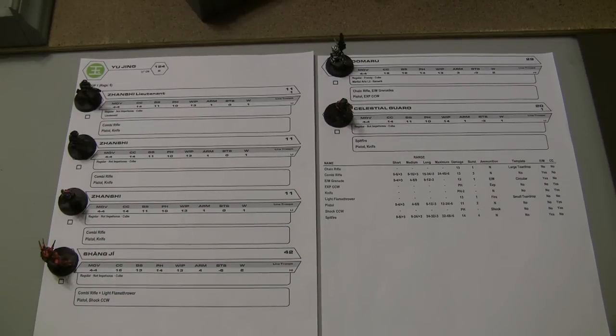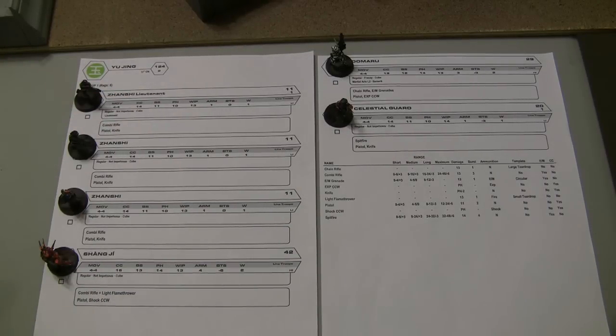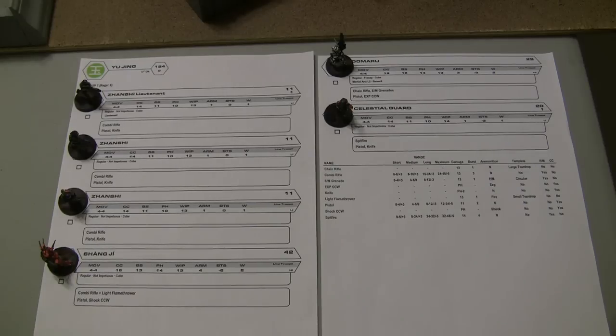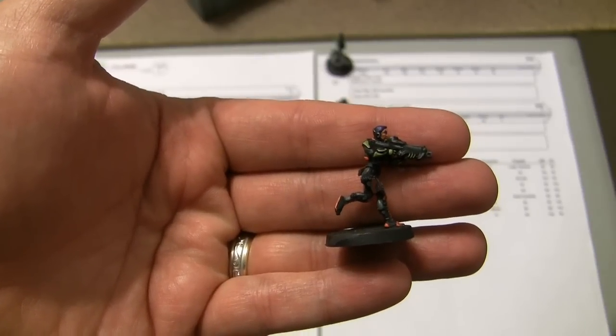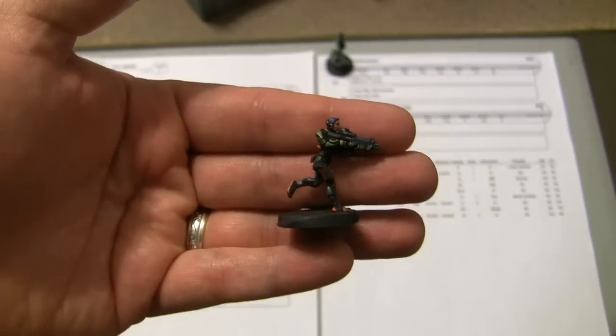In any army list the first thing you're going to make sure that you have is a Lieutenant, and only certain models can be Lieutenants based on whether or not you're playing a particular faction or a particular sectorial. In this army list we have a Zanshi Lieutenant and two more Zanshis equipped identically, so we can play a bit of a shell game and the opponent won't know exactly which model is our Lieutenant. For this game the model looking down the barrel of his gun is going to be the Lieutenant. Don't tell the Ariadna player.